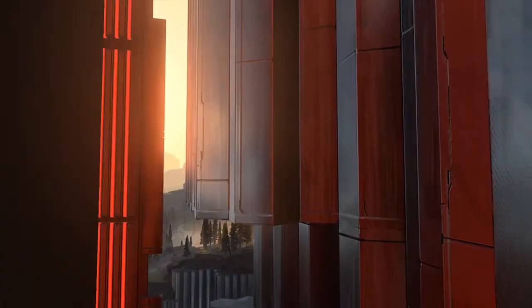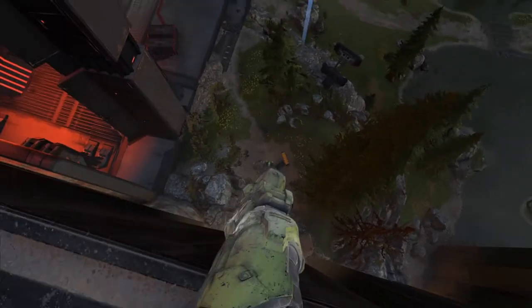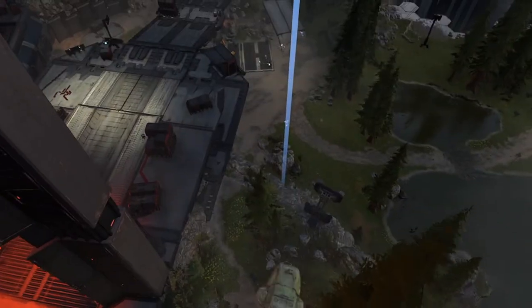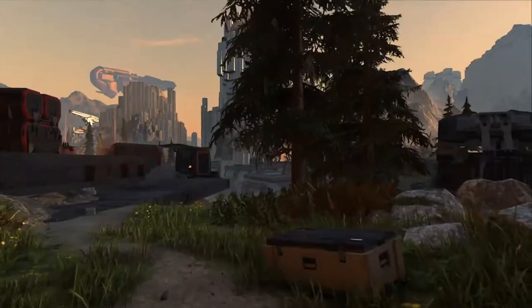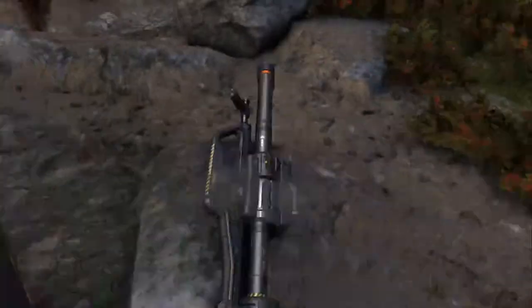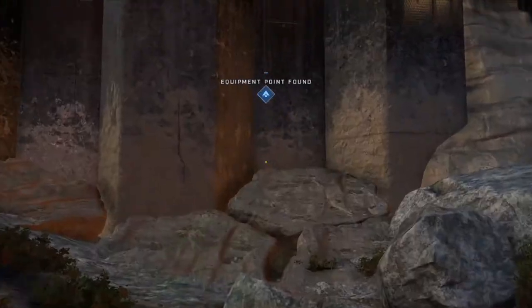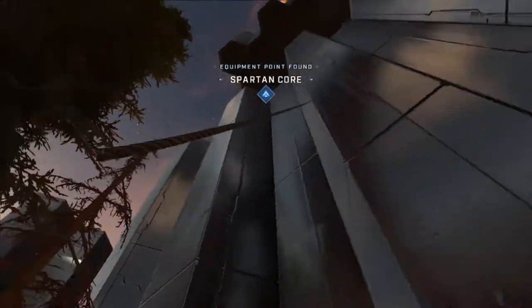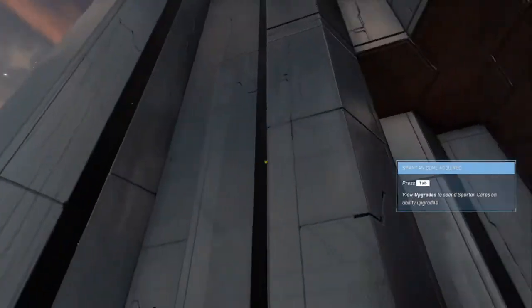We're going to grappling hook our way across until we get to this little wall platform where we can look down and see our Spartan core. From there we can just drop down and grab it. There are going to be a couple weapons here — don't accidentally trade your weapon like I did. Make sure you keep your rocket launcher, grab your core, and we'll start making our way up the mountain.